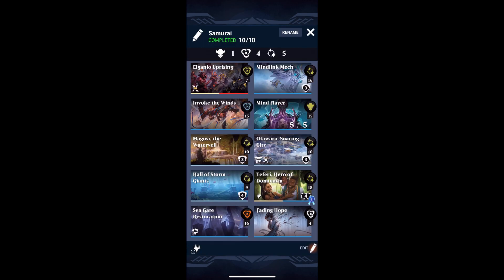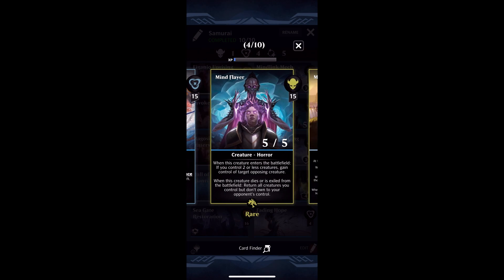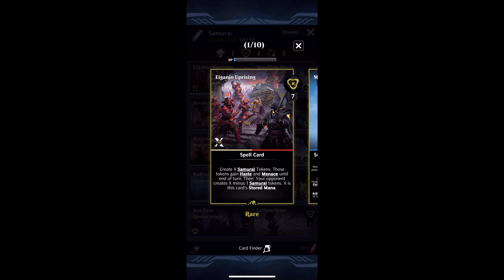So Invoke the Winds was one way of doing it. Another way was Mind Flayer. I decided to throw all of this into one deck and just play off of it from there. Mind Flayer says: when this creature enters the battlefield, if you control two or less creatures, gain control of target opposing creature. Something interesting to note about stealing these Eiganjo Uprising tokens is that if you steal them until end of turn with something like Willbreaker or Dak Faden, it actually puts them in a separate creature stack. You have to permanently steal the tokens from your opponent in order for them to all join the same stack, so keep that in mind.